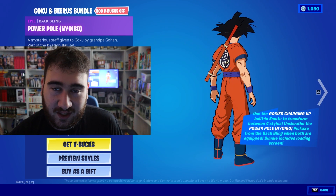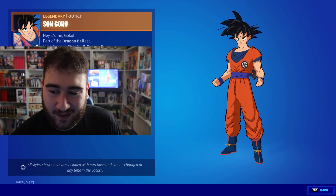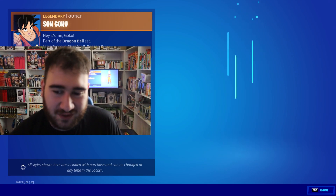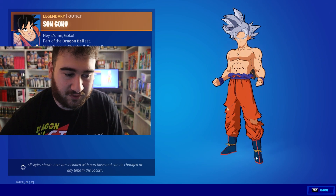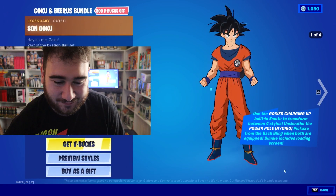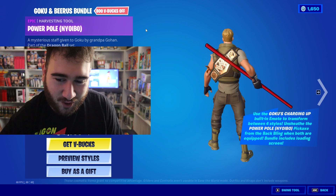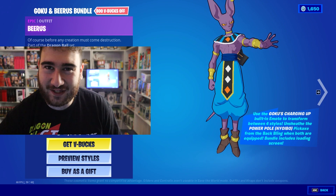You can see Goku's symbol that he has — they actually added the symbol, they don't always do. And you have a bunch of different forms for Goku. So using an emote, you can actually transform from Super Saiyan and base form, Super Saiyan Blue, and Ultra Instinct. Ultra Instinct is awesome. You even get his power pole — they even call it the Noibo — as a pickaxe. Here's Jonesy, I love how we get to see Jonesy here.